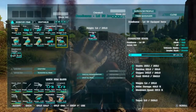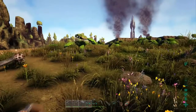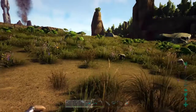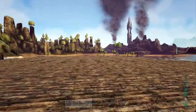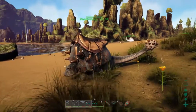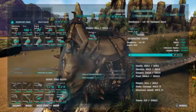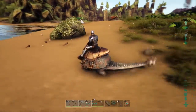Alright guys, we are back. I flew around for no joke one hour looking for a Doedicurus and could not find any. I ended up doing a dino wipe - killed every single wild dino around - which did get rid of this Bronto, so there's a plus side. I still have all my tamed ones; I just killed wild dinos. The best one we could find was a level 40 and it tamed out at 59, which obviously isn't the best but it's all we got for now.